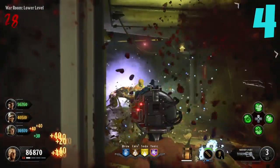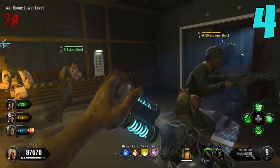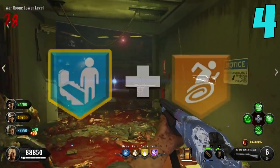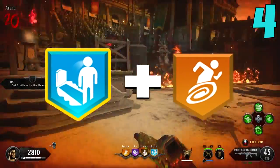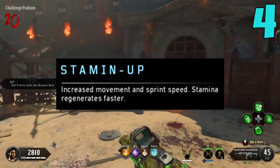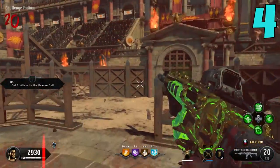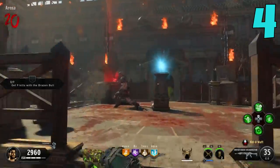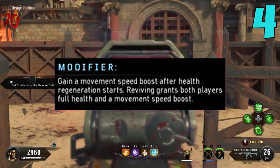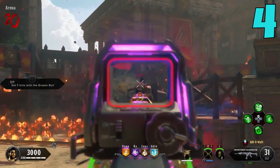Coming in at the 4th spot we have a combo I've mentioned in previous top 5s and top 10s, but it's super OP and worth mentioning again: Stamina plus the Quick Revive modifier. Stamina gives us increased movement speed — the increase is significant and definitely worth using. The Quick Revive modifier gives you a movement speed boost after health regen starts, and that combo of Stamina plus that speed boost is disgusting.